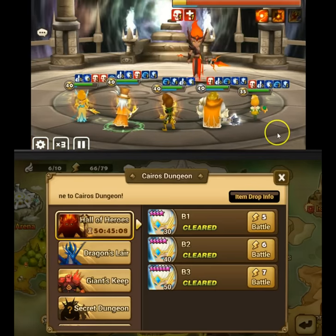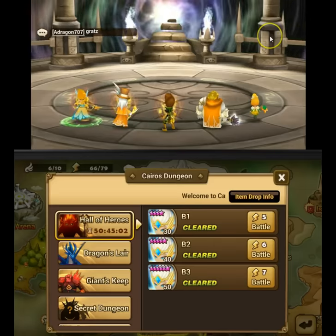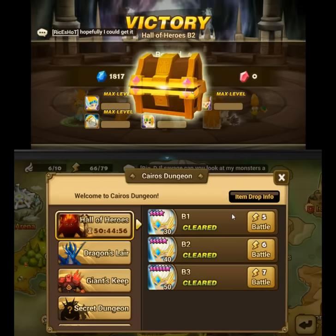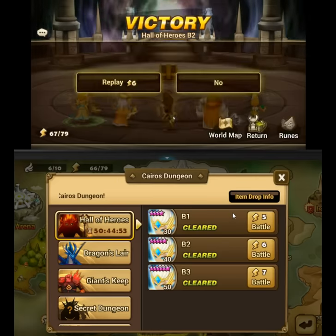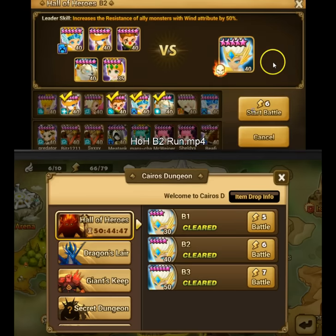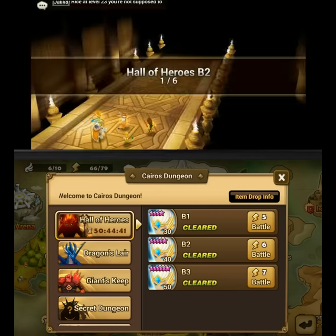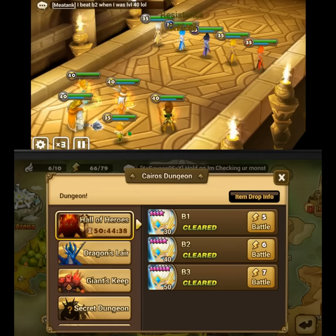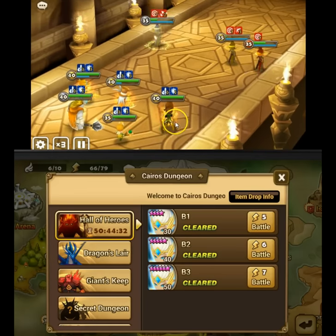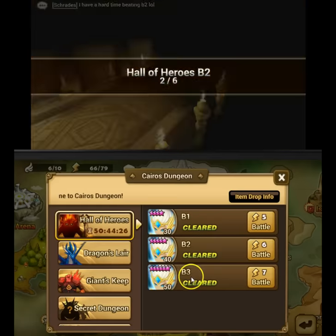Bringing a revive monster and reviving whoever gets one-shotted by the dark sylph is probably the most successful and easiest strategy for autoing B3. I don't have a revive monster so I'm not doing B3, but I did clear B3 by focusing the dark sylph mini boss in stage 3. If you can get a couple stuns off with three crowd control monsters on despair runes, you might be able to auto it fairly successfully. Some players can burst down the dark sylph before it attacks.